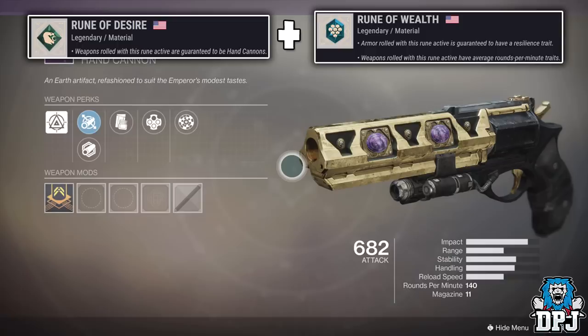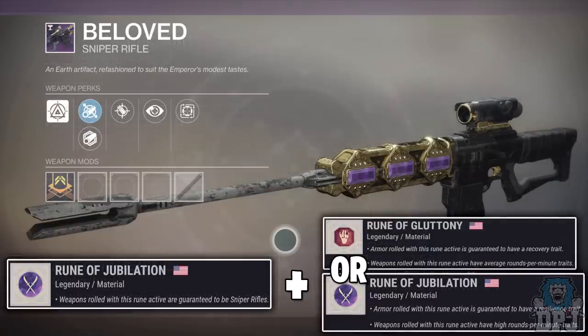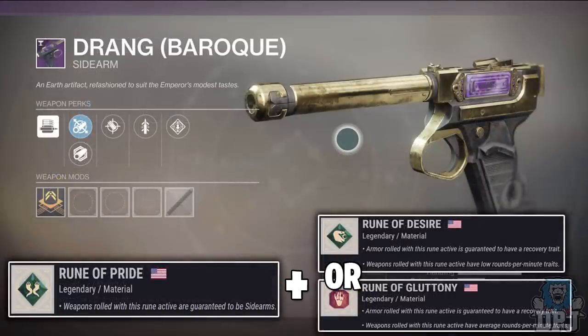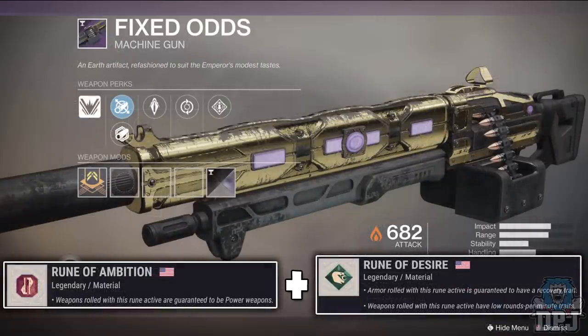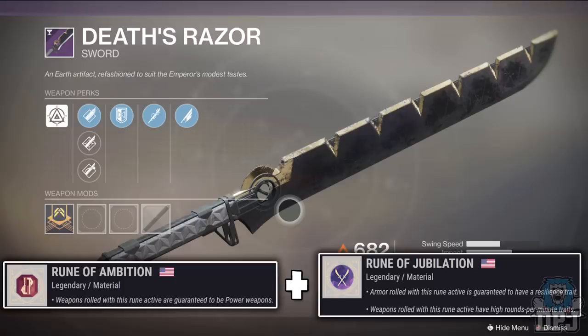On screen now you can see the combos I believe will work for each individual weapon the Menagerie offers at this current moment in time. Try these out and test them — I do believe they will work, but it's early days and I don't have the runes to try all of this out myself. Sooner or later this will be fully worked out and as soon as that happens I will have you covered right here on my channel. For now, experiment as it is early days.